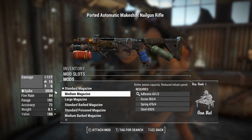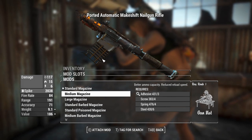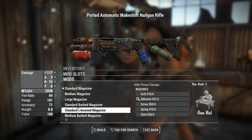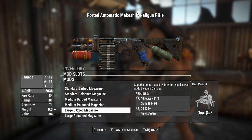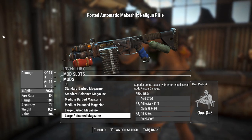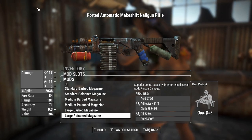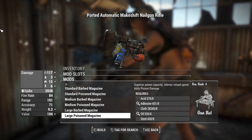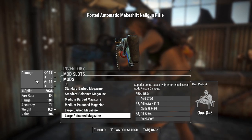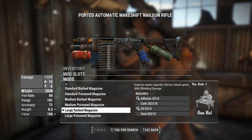You can also have a medium magazine, which extends it out a little bit. It's got a little bend in it because one end is wider than the other — that's why magazines are curved IRL with bullets. You can have barbed versions which do a little bleeding damage, and then poisoned ones. Poison damage is largely ineffective in this game — basically everything resists it, and what doesn't resist it takes so little damage it's not worth using. So we'll go for a barbed magazine.